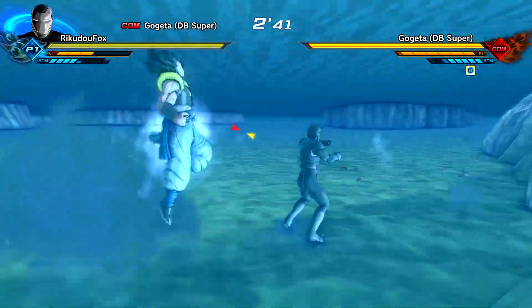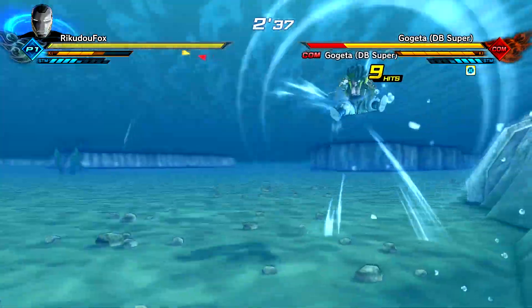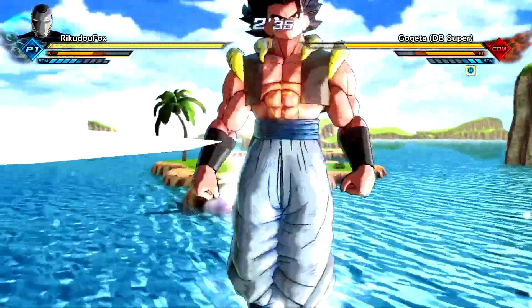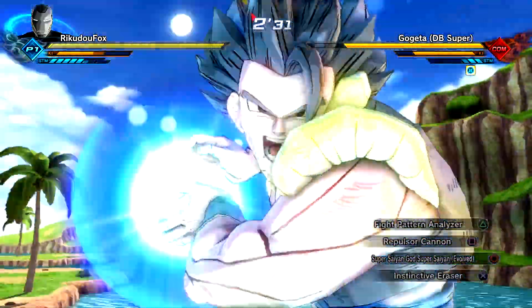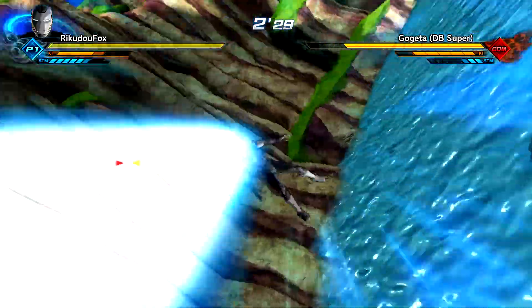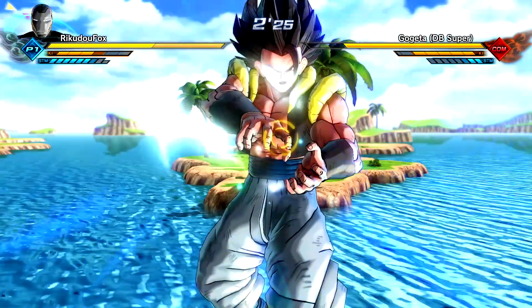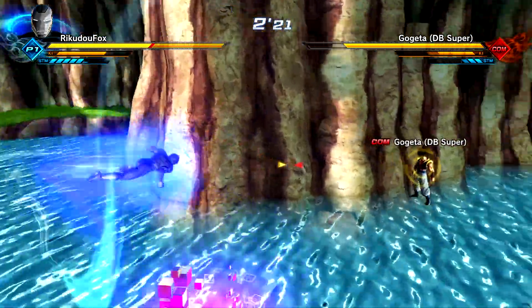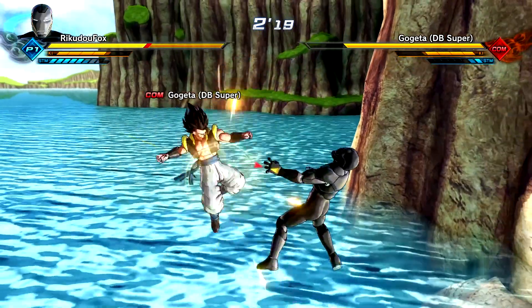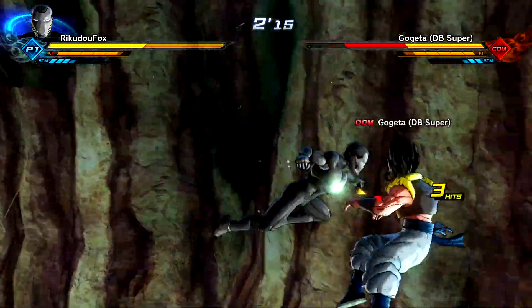Let me go ahead and use my 400 max capacity transformation. It makes sense for me to have an aura this time around because I am a Saiyan after all. Oh my face — yo, this is the nano technology! The nano tech, the little snap vanish thingy-ma-jigs!